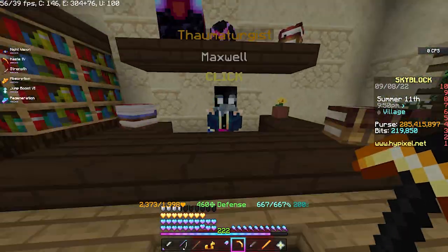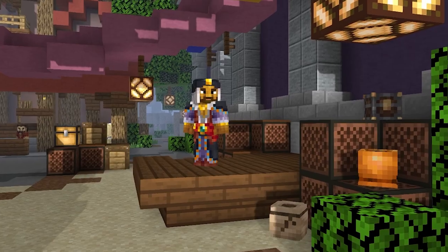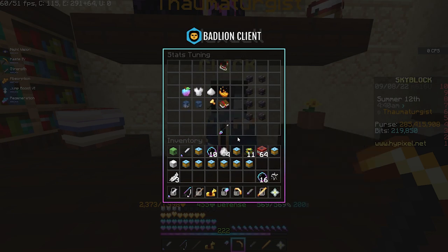The important part is you want to go to Maxwell and give him 9 Luxurious Spools, which are for sale at the Bazaar. This lets you learn a new power — make sure to select it and put all your magical power into attack speed.